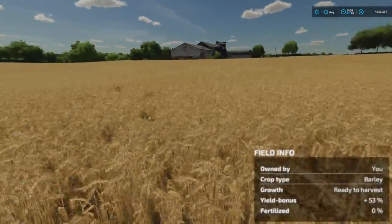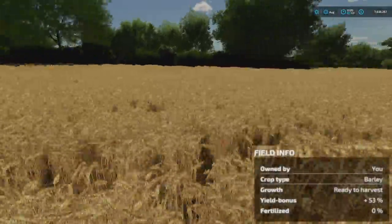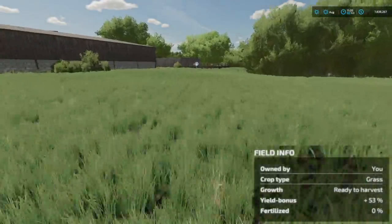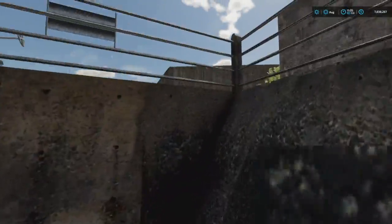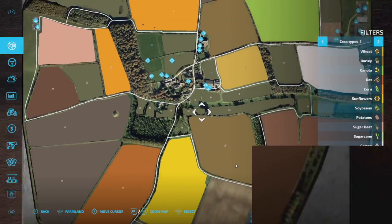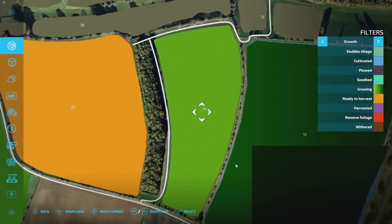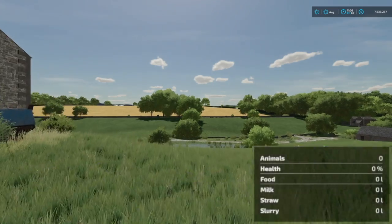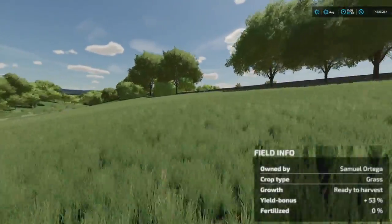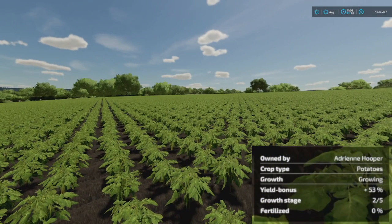You can see barley that is ready to be harvested, grass ready to be harvested — it tells you instantly. For example, potatoes showing growth stage two of five. It just tells you when something is ready to be harvested or not. It's a neat mod and I'm definitely leaving this one on.